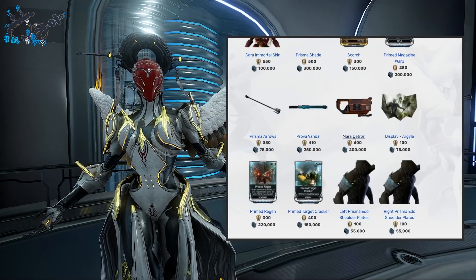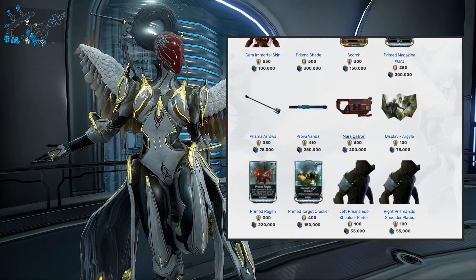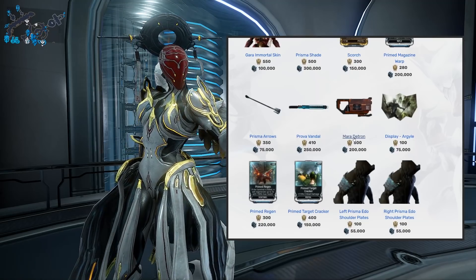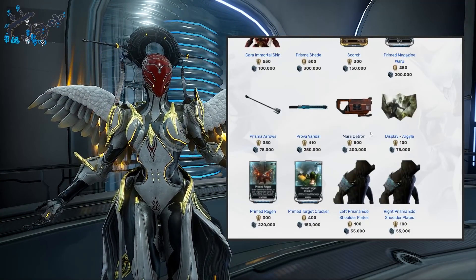As for the Mara Detron — listen, once upon a time it was probably the best secondary weapon in the game, and it still has a fantastic interaction with Mag. We have a Tenet version now which is better, but I will still pick up the Mara Detron if you need the mastery points. If you want to see what the Tenet version can do, link the cards right now.